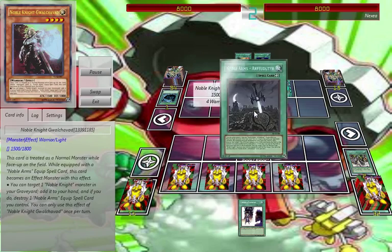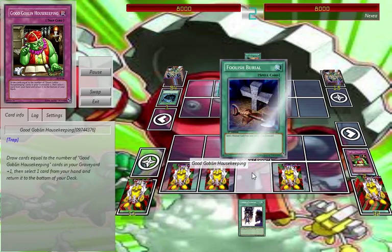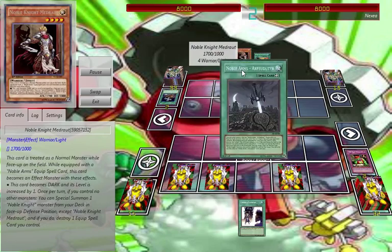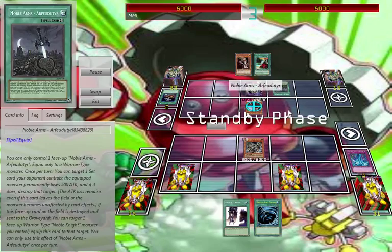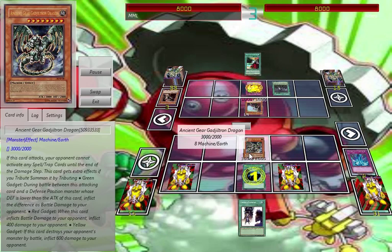So then he goes and summons a Noble Knight, Gauntlet Maul, destroys my back row, goes to target my back row. I bring it out — he basically jumps my draw, adds it back, pops another card. I draw MST, hit his Windblast, and then he decides to make me free top deck.